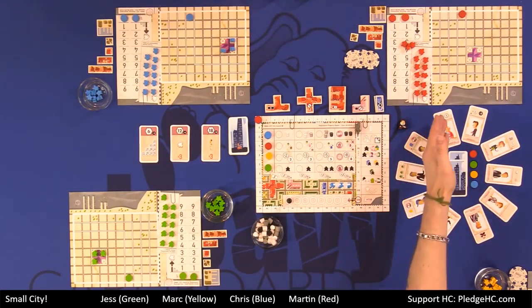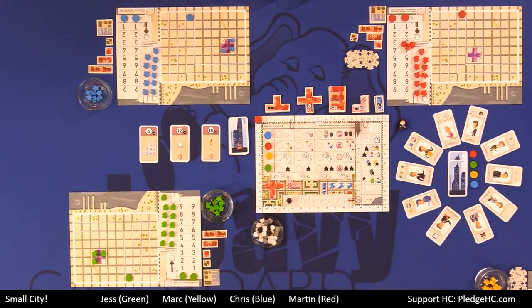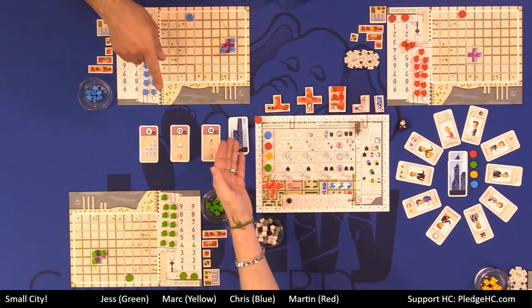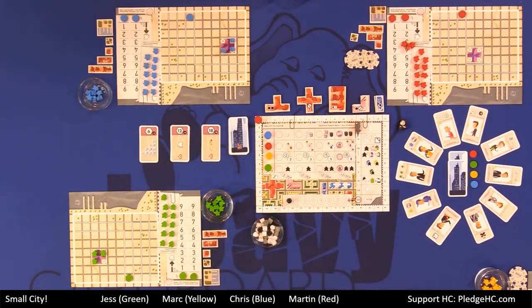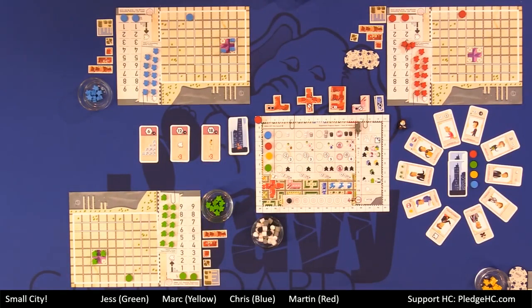To your right, we have special action cards which we'll be choosing from every round. On the left side of the screen, we have some promise cards and some special promise cards. Along the top of the building, we have some limited tiles which we'll be building.